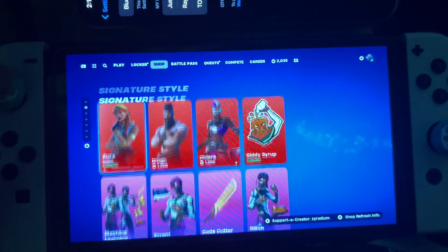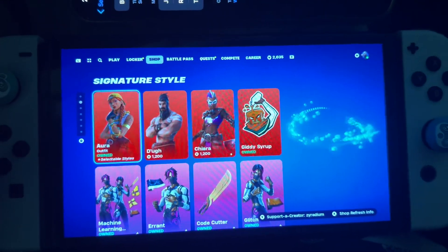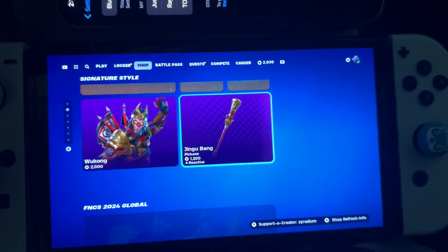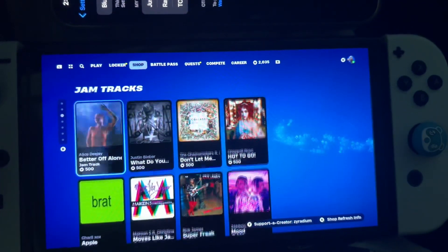And we still got these skins. Diamond Namik Hush is back — I haven't seen that skin in a while. Aura, Doe, Chiara, Giddy Grip, along with the Machine Learning Bundle. Dino Guard Bundle's still here. Wukong. FNCS is going to be here for a while, and all these Champion World skins, FNCS stuff.